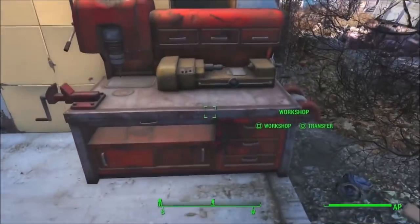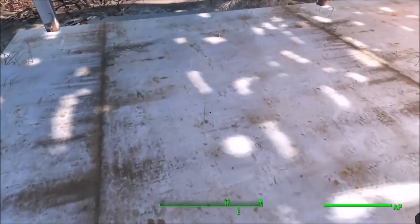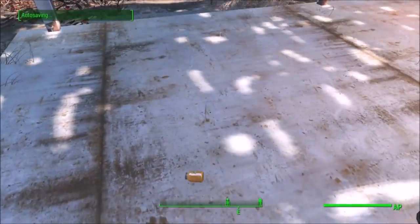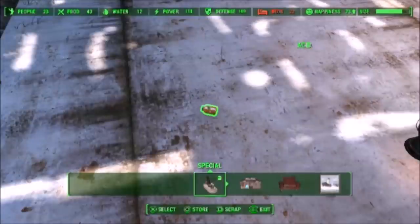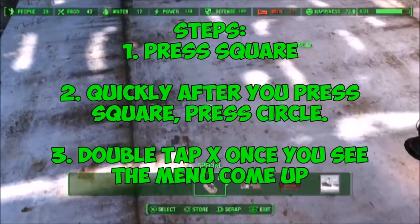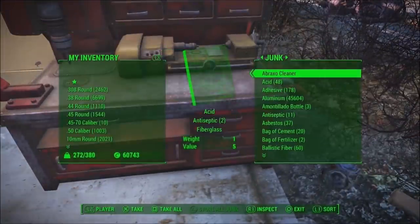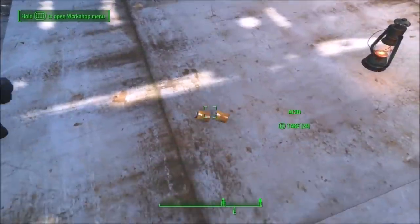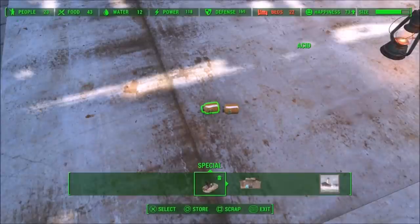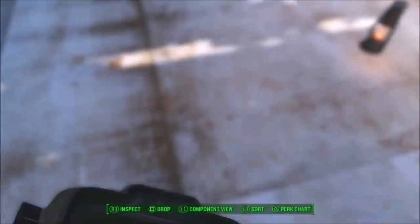For the item duplication glitch, go to your workshop and choose any junk — I chose acid. Once you've chosen your material, open your Pip-Boy and drop that item on the ground. I recommend auto-saving at this point. Go into workshop mode, hover over the item, press square on PS4, then very quickly press circle. When it asks if you want to sort into the workshop, press yes, then press X to exit. Go back to your workshop and you should have double the amount. Take it out of the workbench, place it on the ground, and you should see two of the item. To clean up, go into workshop mode, scrap both, and they'll appear as one piece in your workshop.